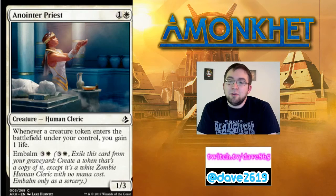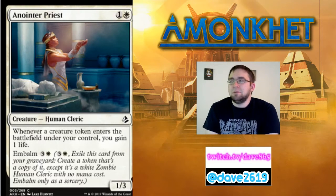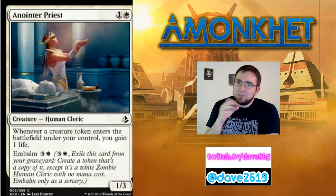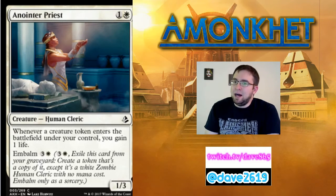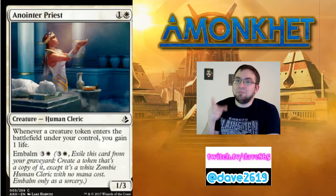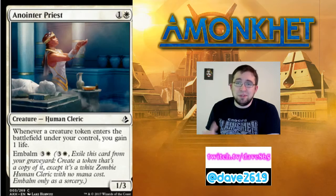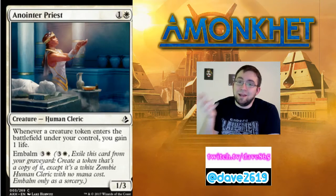Anointer Priest is a generic and a white mana for a 1/3 human cleric at common. Whenever a creature token enters the battlefield under your control, you gain one life. It also has embalm for three generic mana and a white. In your token deck in limited it's going to be good. Early in the draft it won't go super early, but later picks will accelerate. It's a 1/3 that blocks 2/2 zombie tokens all day. If it dies, bring it back for the same effect again.